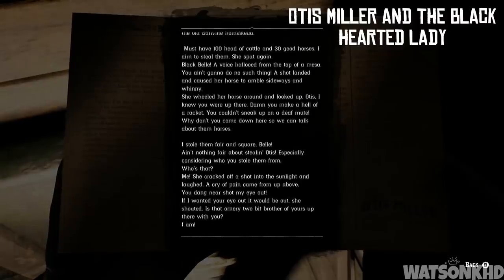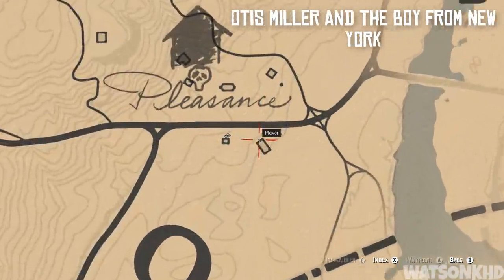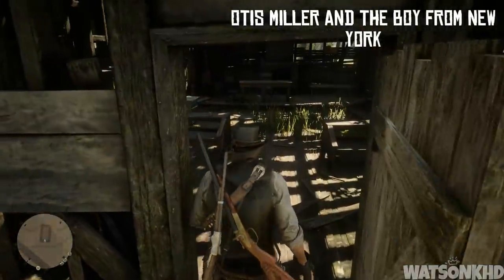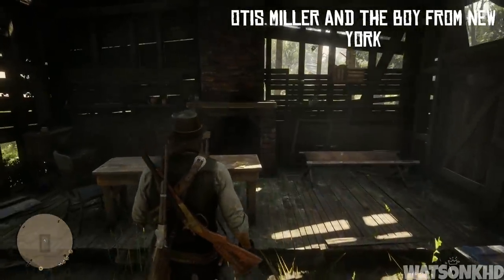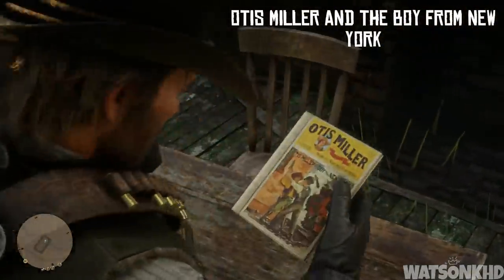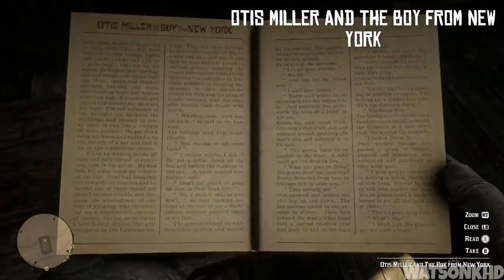Heading south from that stone hut and slightly west of Blue Water Marsh, you will come across an abandoned town which Arthur names in his diary as Pleasance. In Pleasance you will find a shack and if you head to the back of this shack on the table you will find another book named Otis Miller and the Boy from New York — another great read or a nice addition to your collection.